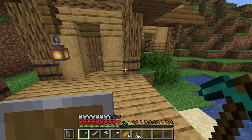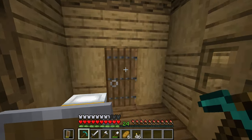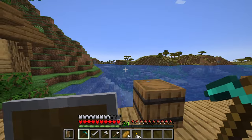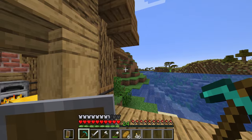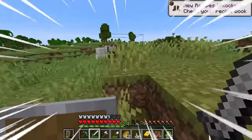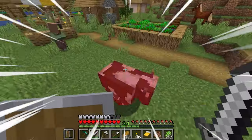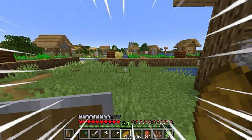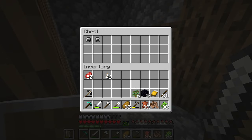Now we're going to be focusing on building our underground storage room and it's going to be a very big one. The durability of this pickaxe is probably not going to last very long, so I might quickly go kill a bunch of cows and collect loads of sugar cane, then build a temporary enchanting setup - I think that could be a very good idea.